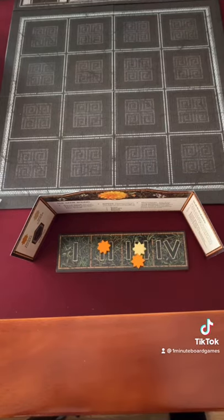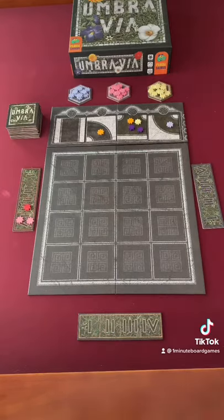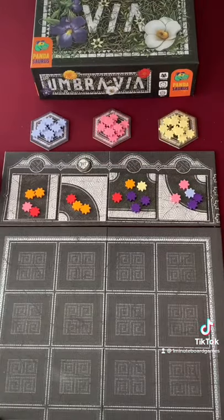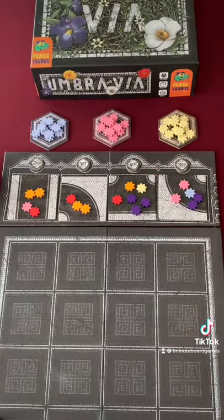After everyone has finalized their bids, they're going to be revealed and placed on the board, and then one more bidding round occurs. The tiles get placed out in order of the number of flowers that are on them, and the winner gets to decide where they go.